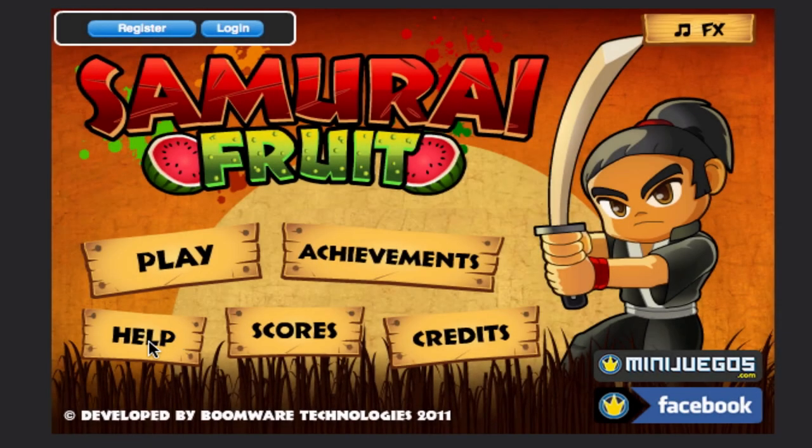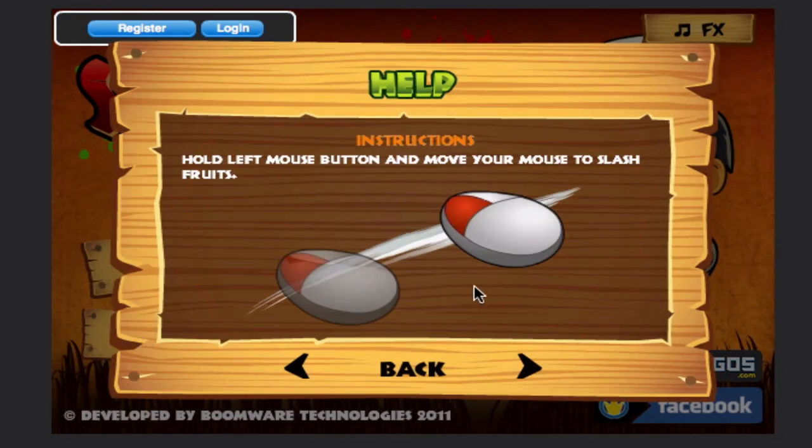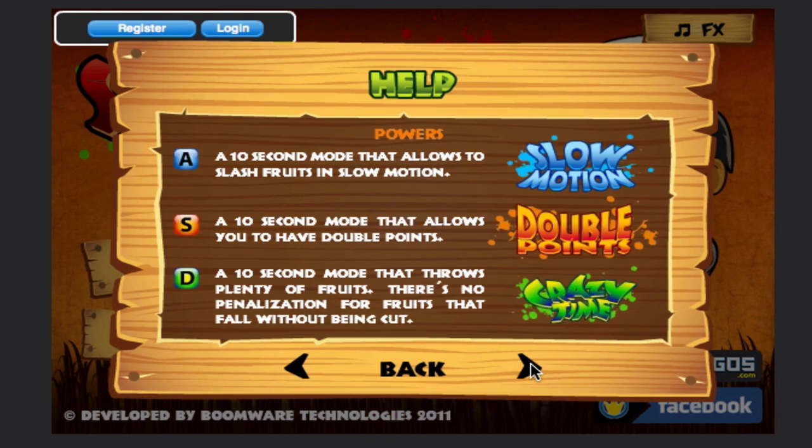So first we'll go to the help menu. To basically play the game, all you have to do is hold down the left mouse button and move your mouse around to slash the fruits. Here are the different power-ups that the game has. Some of these Fruit Ninja also has, but there are some special ones: Crazy Time and Slow Motion.